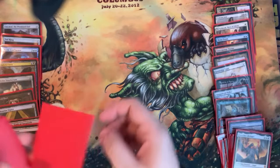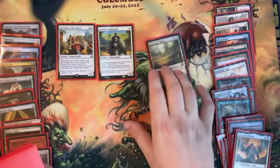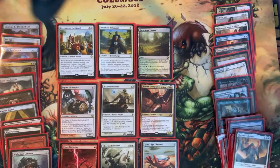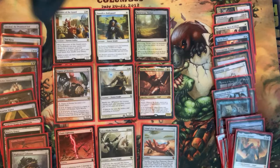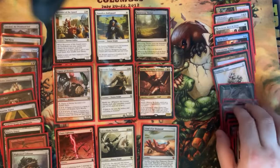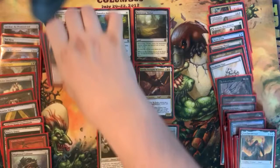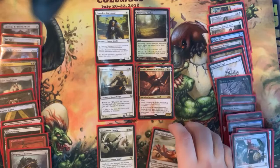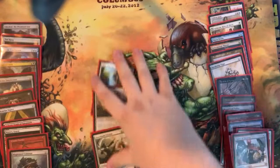Pack twelve, Urza picks first: Recruiter of the Guard, Dauntless Bodyguard, Razorverge Thicket, Figure of Destiny, Quarter Paladin, Chain Lightning, Silverblade Paladin, and Lion's Eye Diamond. This is a great pack for Urza. He loves Recruiter of the Guard, and if he's splashing red there's no reason not to pick Figure of Destiny and Chain Lightning — Recruiter can snag Monastery Mentor and Flip Gideon. For us, these cards don't fit well, but we'll take Lion's Eye Diamond — it's probably the most powerful card there for us, and with Goblin Welder we can stack it.